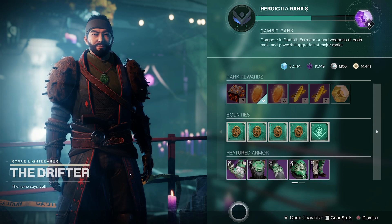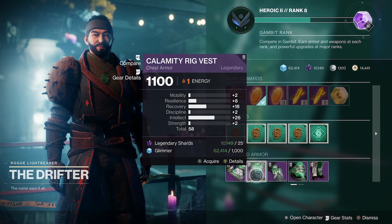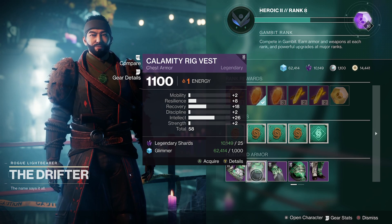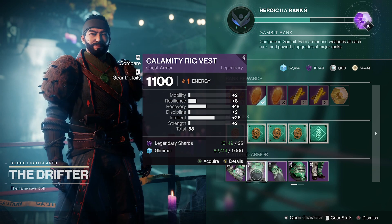And then we're also going to hit up Drifter on our Hunter for this piece right here: 58 total stats, 18 recovery, and 26 intellect. This is a great piece if you don't have anything with a higher total stat.